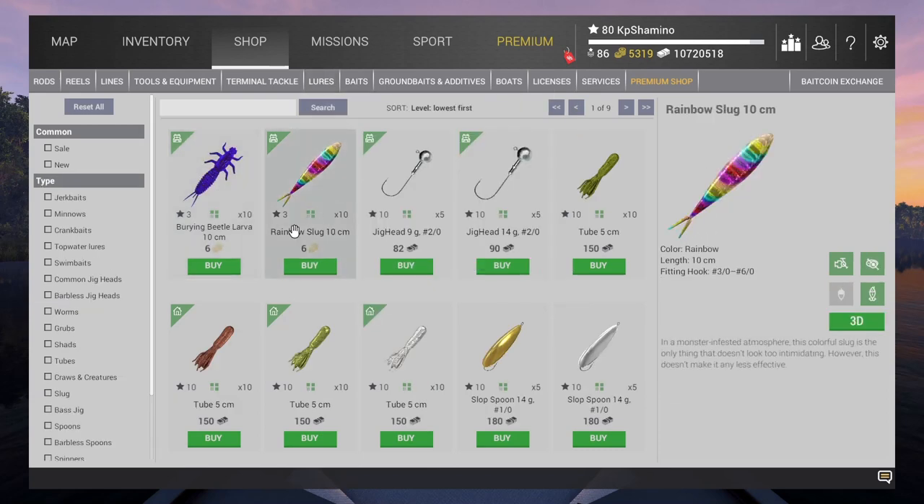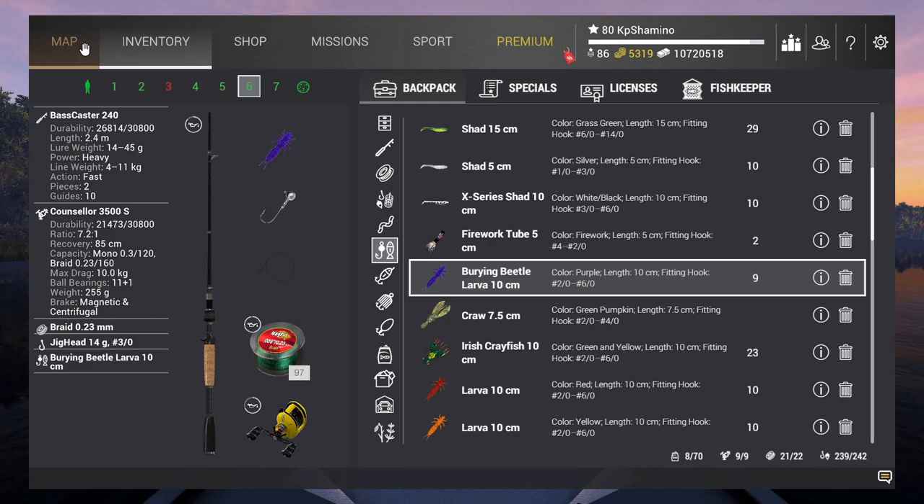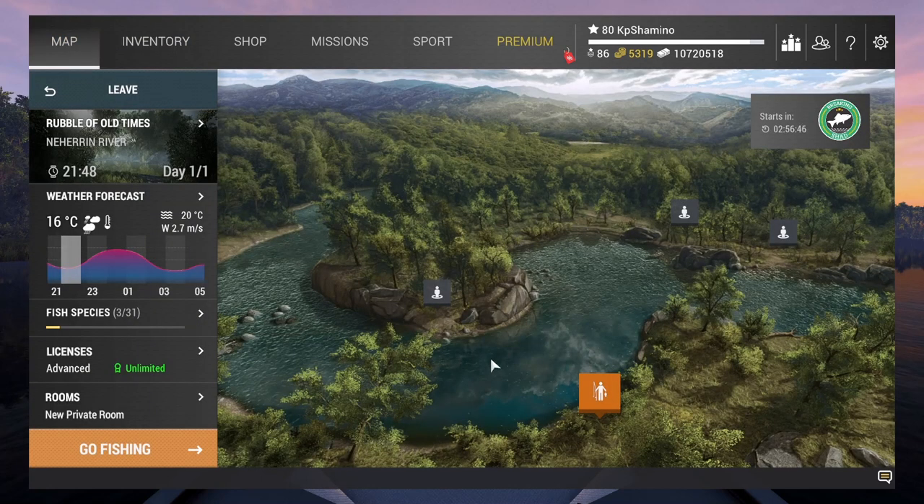If you go to lures, you can buy them there — 10 pieces for 6 bait coins. You can also find them on the pumpkins or tombstones you find around the world. Of course you can buy them too with the new DLC, but that's how you can find them.